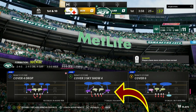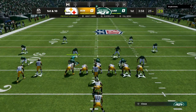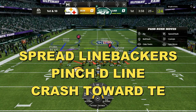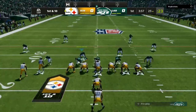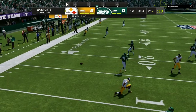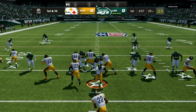I am in the Ravens defensive playbook. The play selection is Three Three Five, Cover Three Sky Show Four. I just updated the nickel triple scheme — you're going to be able to use this with the nickel triple scheme in the two four five by the end of the weekend. You want to spread linebackers, pinch your defensive line, then blitz your user and make that blitzing angle go toward the center. We get a super fast, glitchy blitz — a free rusher at the quarterback.